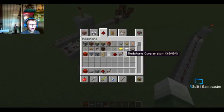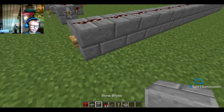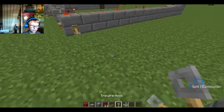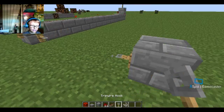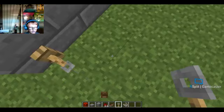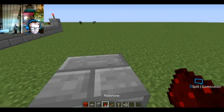Another way to trigger redstone is with tripwire hooks. These are a bit complicated. You set one up here, you need string to connect them by placing a hook on each end. Once set, as you can see it gets powered when you walk through — the tripwire catches you and the redstone pulse comes up. You can hook redstone up to it too, and it'll power on. That's all the main ways you can power redstone.